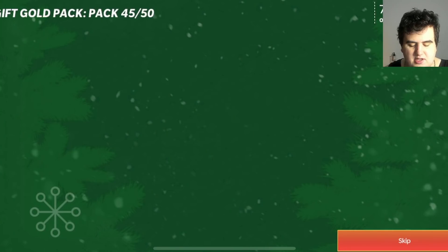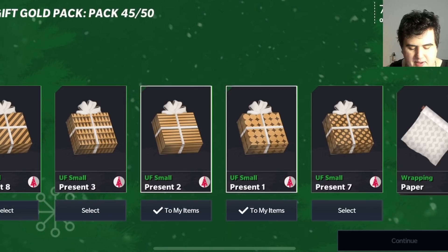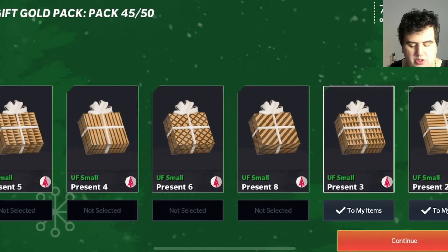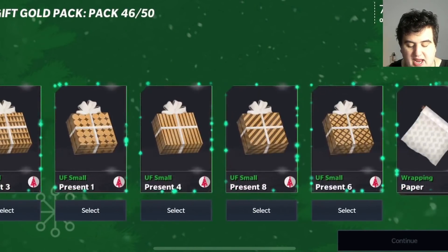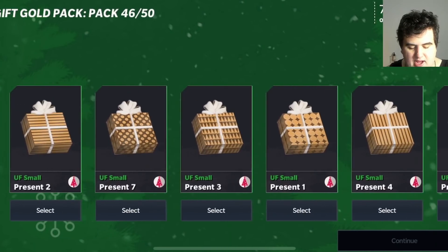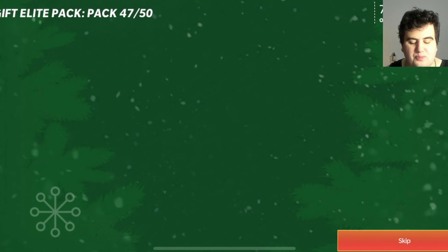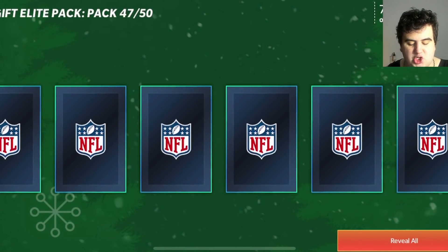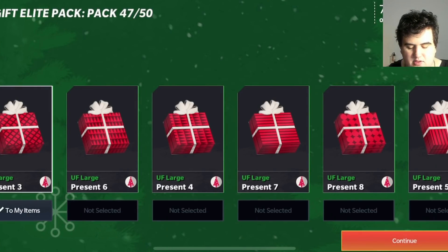Here's an Ultimate Freeze gift — it's a select pack, which I haven't seen many ones or twos from. I'm going to take ones or twos; I can pick three, so I'll take one, two, and three. Pack 46 of 50 — we get eight wrapping paper, so let's go with three, four, and five. Then we get an Ultimate Freeze large present — a large present guaranteed with potential at a giant. Quick reveal all and we get a bunch of large presents.